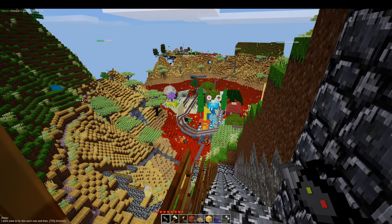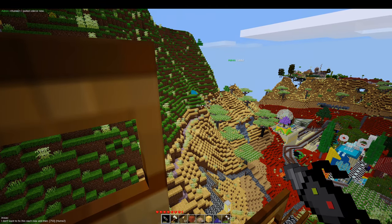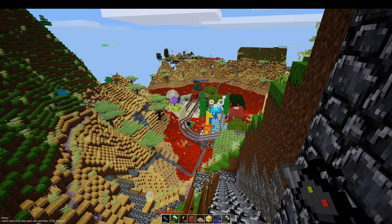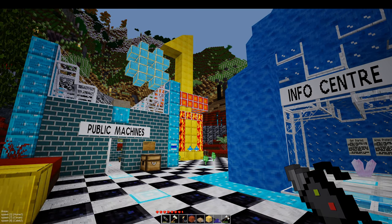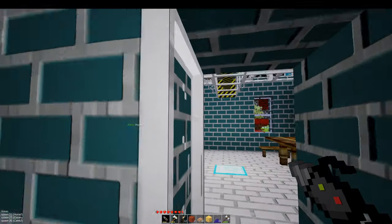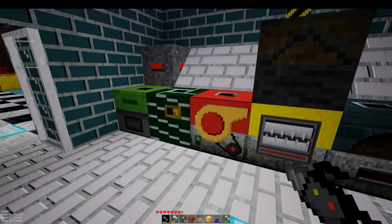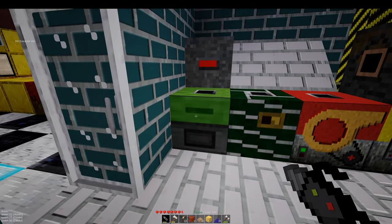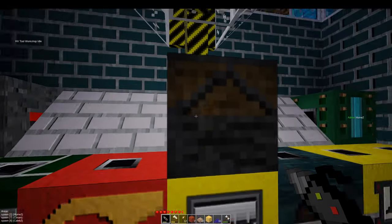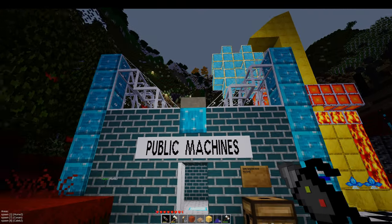Many monuments are set up to commemorate certain occasions. A lion over here called Dora — you could go and say hello to it. Back in Spawntown now, we've got an info center, monument, and public machines if you ever need to get some grinding, threshing, centrifuging, extracting, or furnishing done. Whatever you need done, there's a nice public machine room.